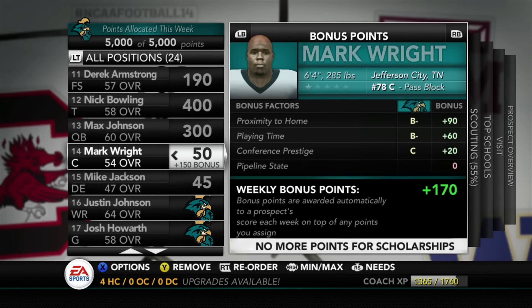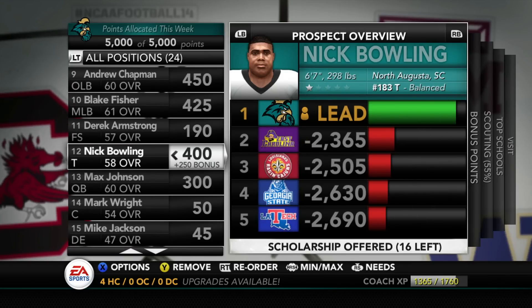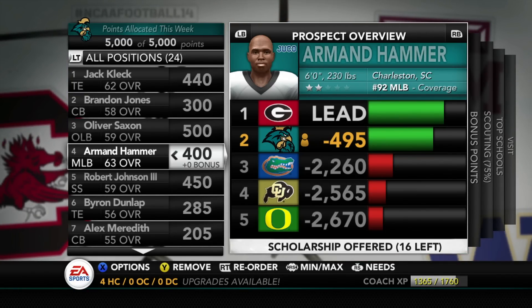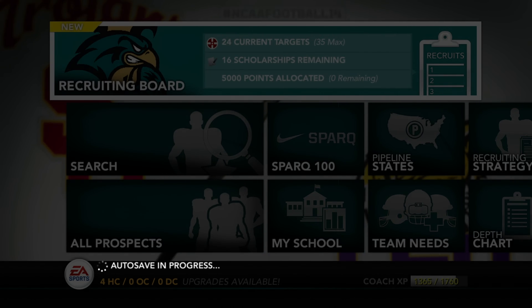I'm not gonna add any new prospects to the board — I want this to be challenging. The game makes it way too easy to recruit. I remember in NCAA Football 13 you could actually set a recruiting difficulty, and I wish they still had that. I think they purposely made recruiting easier in this game — Ben Haumiller even mentioned when advertising this game that they wanted recruiting to be a lot easier, so I can't knock them for delivering on what they said.